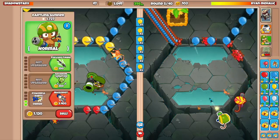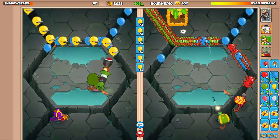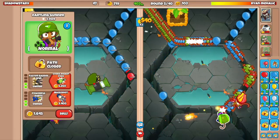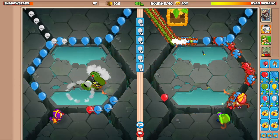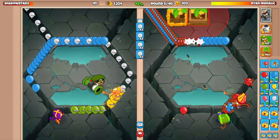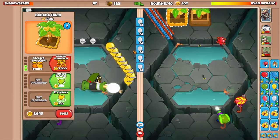Do I go for another farm here, or do I go for more Dartling upgrades? They're sending me green balloons, so I might have to go for more Dartling upgrades. I think I do have to. We'll send them some yellow and white balloons as well — this might actually push on their side. I don't know if the ricochet will defend whites on this map. We'll have to wait and see. It looks like it's actually doing decent.